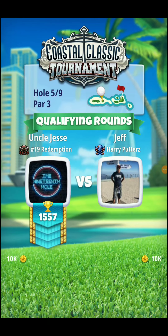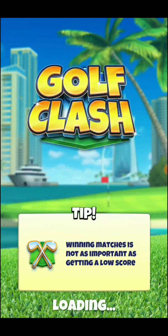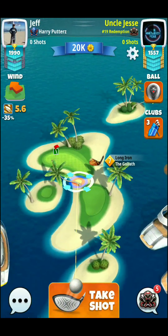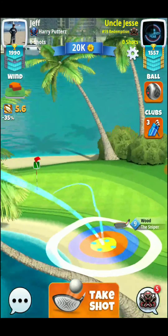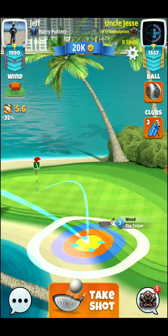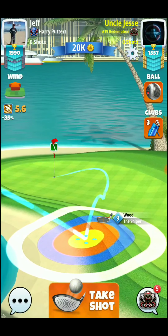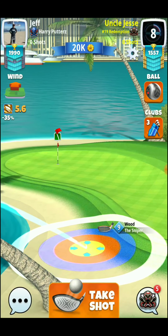We've got hole number 5, par 3. We'll be playing this one with a Sniper and a Kingmaker ball, and we will be going for the rough bump. Several ways to play this hole — I've seen several different spin methods work. We're going to be playing 5 left, 1.5 down for our attempt here. We just got to find that spot on the fairway with the ball going right into the hole. Now we're going to do a 1-to-1 adjustment — so 5.6 rings.